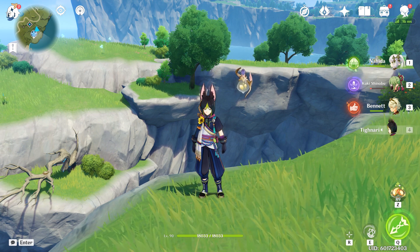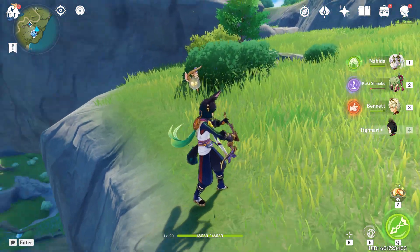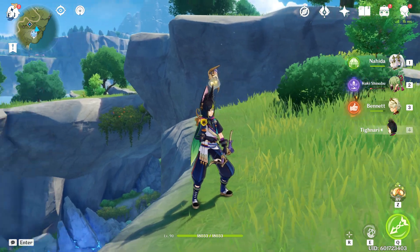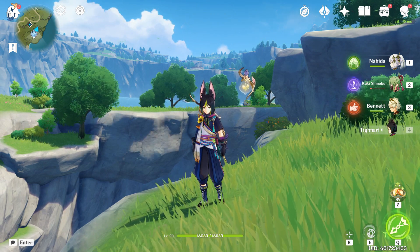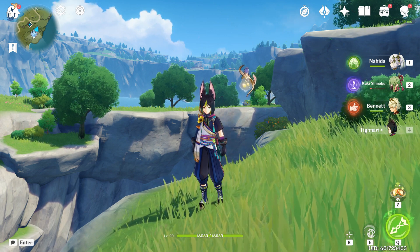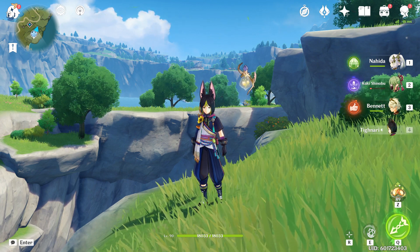Welcome, Eon here. Today we got Tighnari. I'm pretty sure a lot of people have him since he's in the standard banner, and some people lost their 50/50 to him. But if you did and were upset, I don't know why — he is a really really good unit, an amazing unit, especially for free-to-play characters because you can build him to do a ton of damage, especially when using him with Electro.